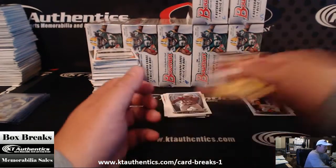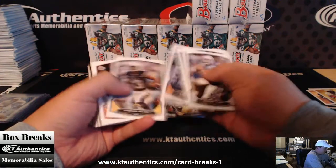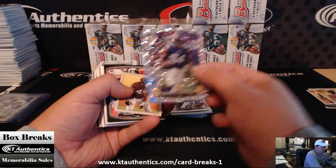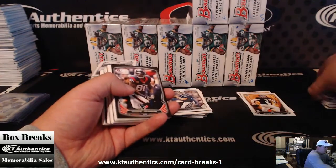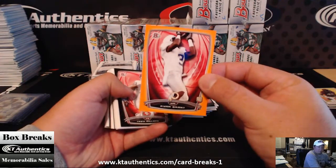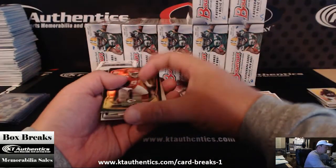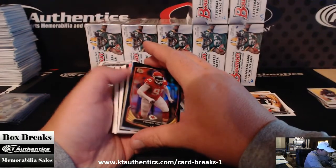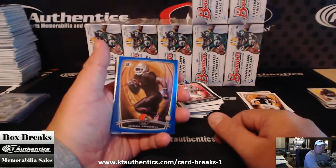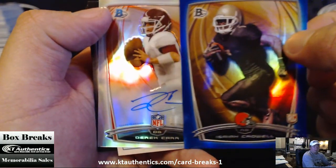Ryan Tannehill. Alfred Blue. Cordell Patterson Ice. Ed Stinson. Ryan Grant Orange Paper. Oh dang - if this is autoed, this is going to be sick. Is it colored? It's not colored I don't think. Tampa - Isaiah Crowell Blue. Derek Carr. Derek Carr. That's not colored - it would have been sick. Nice hit man.